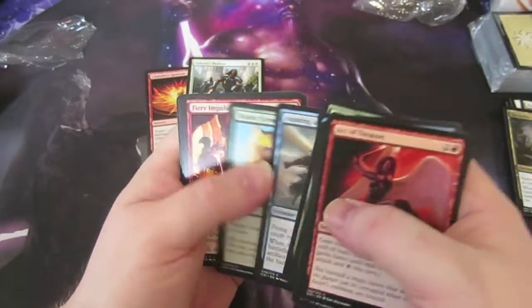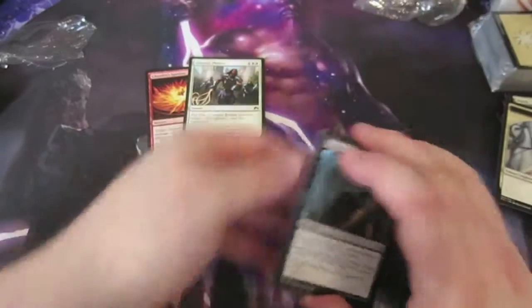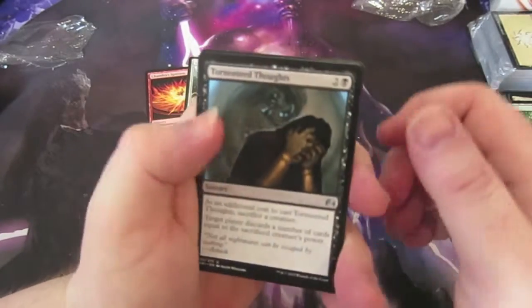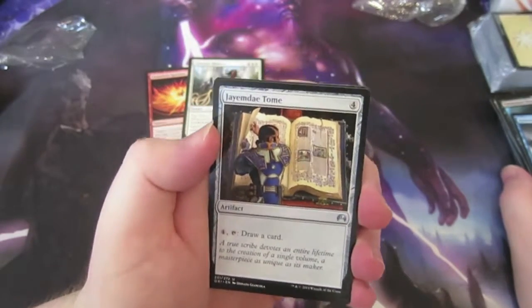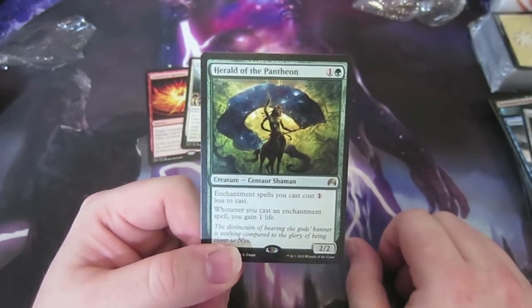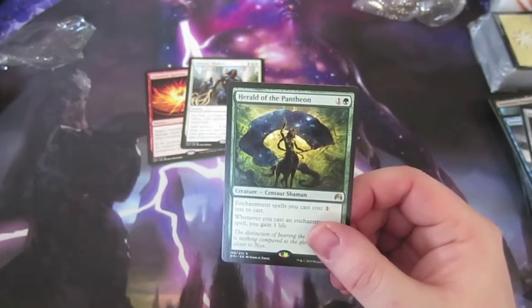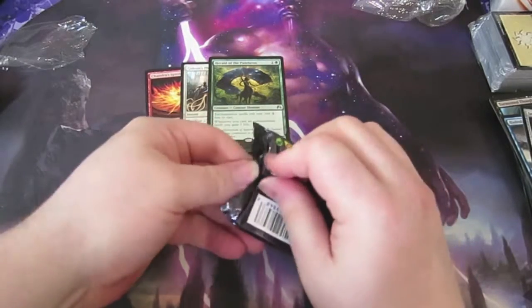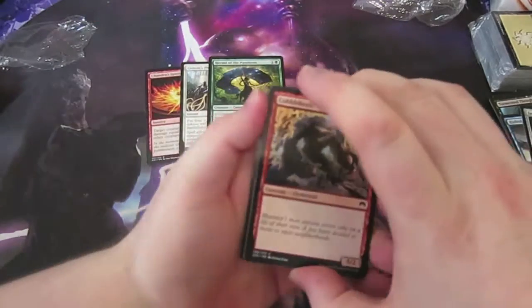Flashing on to the next pack, through the commons — Titanic Growth right here. A token, lovely, and a forest. On to the uncommons: Tormented Thoughts, Hydrolash, Jhessian Thief — probably butchered that name. And a nice card: Herald of the Pantheon. I really like this card — I like enchantment decks, I've built one. This would come in very handy, lets you cast enchantments for one less mana, and when you cast them you gain a life. That's a pretty sweet card.